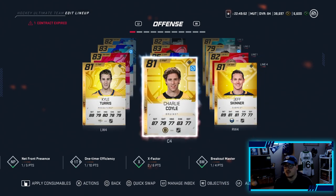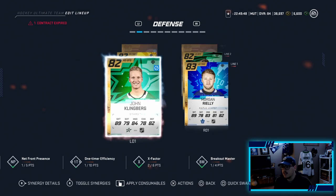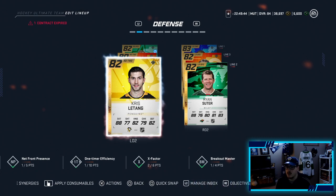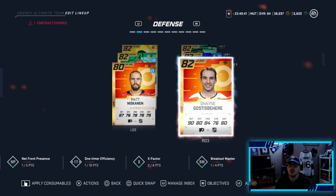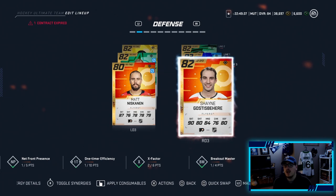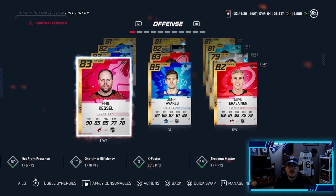The third line is looking different as well - Brock Boeser who we did pull, playing with William Carlsson and Evander Kane. Fourth line is Charlie Coyle and Jeff Skinner. On the defensive end of things, we did put in Chris Letang on the right hand side, so our defense is looking much better. Shane Gosselin-Faire took place of Jake Muzzin. Alright guys, without further ado it is time to head into game number one.